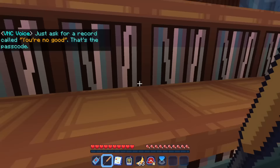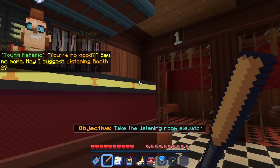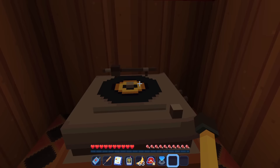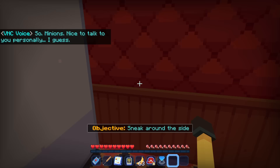Here we are getting introduced to the world of villainy. I say 'You're No Good' and the shopkeeper says 'Say no more — may I suggest listening booth two?' So I guess we have to go to booth number two right over here, listen to the record, and use the record key. Wait a minute — we're a minion now? When did we become a minion? I'm a minion zebra! So minions, nice to talk to you personally I guess.